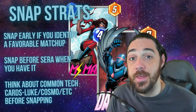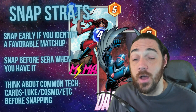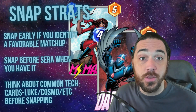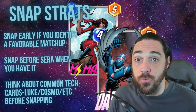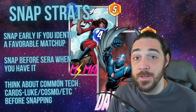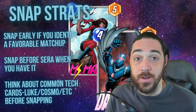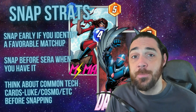When you snap early with Sarah down, opponents don't know what you're going to play and people get scared. Whereas if you snap early, a lot of times it's just psychological — your opponent will stay because they're already in for two or four cubes and they don't want to leave. It's hard to leave for four cubes when you could possibly win eight, even if you're pretty much dead to rights. Take advantage of that and make sure you snap early because you're more likely to get your opponents to stay in that situation.